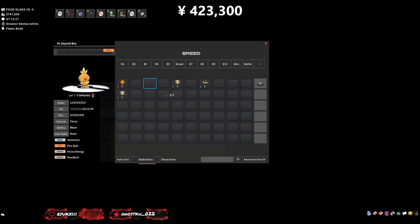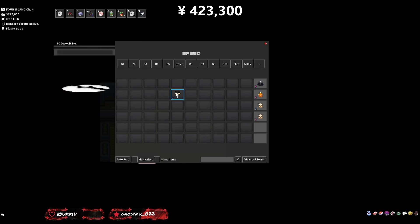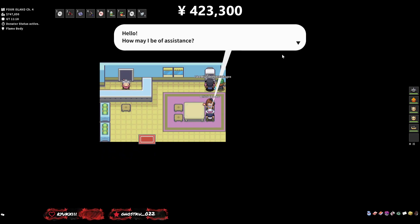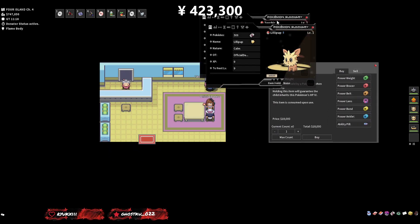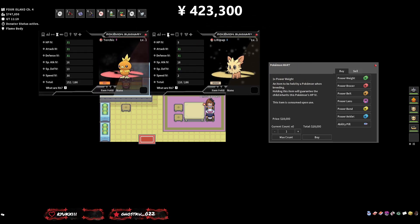Now that the last ones are ready we're putting them together, keeping them in order so you know what's what. We can pick them all up in one go and we need to buy bands for these guys as well — that's another four bands, another 40k. We want to buy the correct ones so we don't mess up. For instance, we want to keep the Special Defense, so we'll buy a Special Defense band and put it on the Lillipup, and we want to keep the HP so we'll buy an HP band and put it on the Torchic.